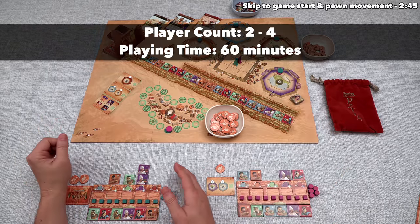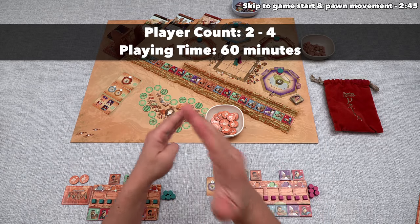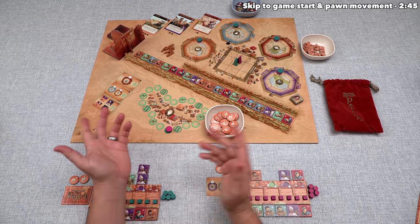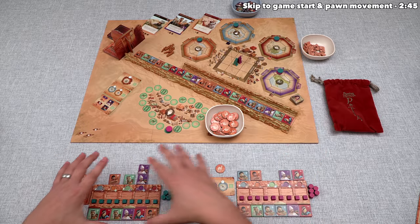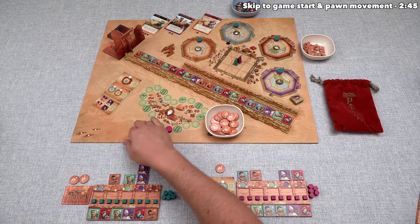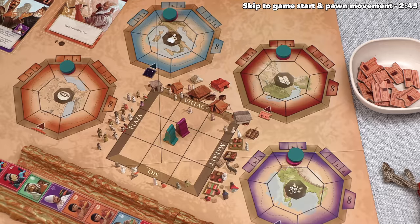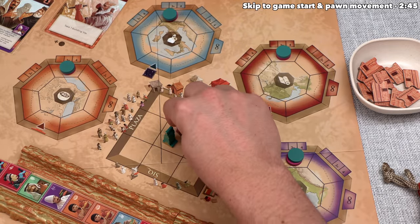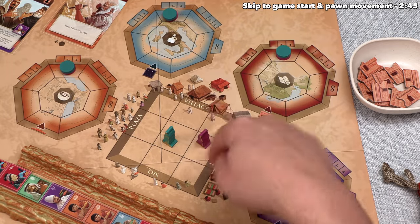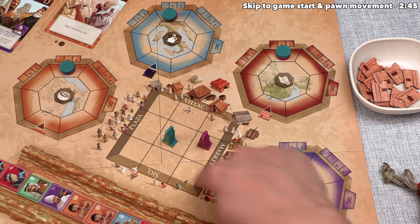Let's start with a brief overview of the game. Thematically, this is set in Petra, a key trading point between the East and the West. Each player is a powerful citizen trying to trade with various people coming through in this caravan, and also trying to increase their reputation in the area. On a player's turn, they move their pawn one space on this grid, and the direction they moved dictates the action they perform.